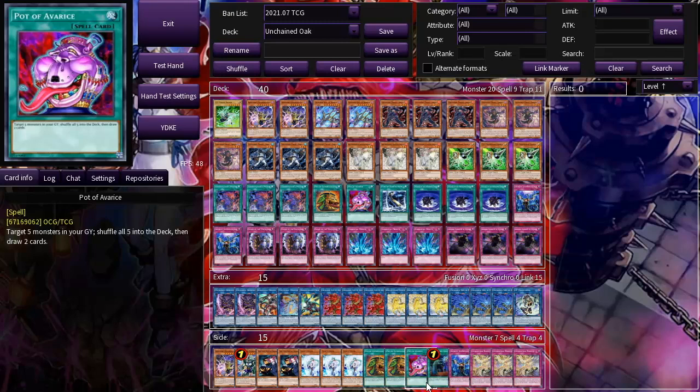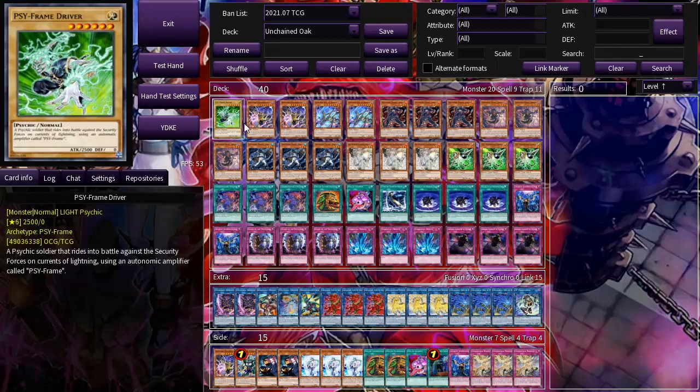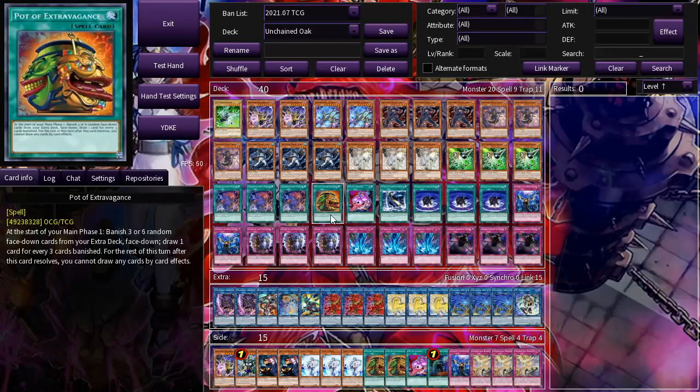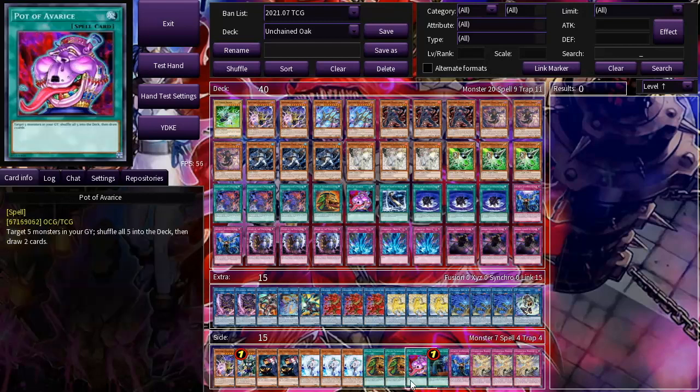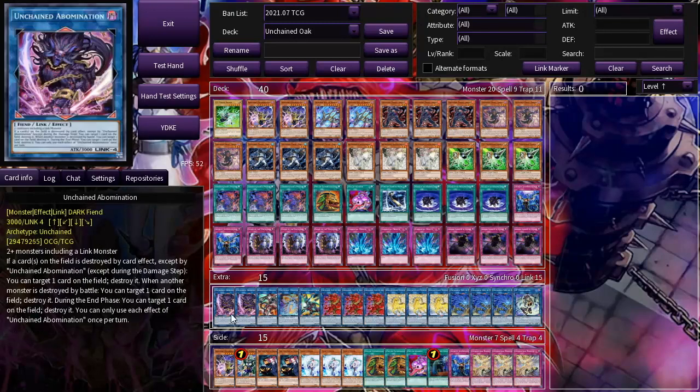Avarice does not generally see play in these decks. That's something I don't usually see. I'm not sure I see people on Gamma either. I feel like I see people usually more on Trap Trick and things like that. Usually the three Extravagances are in the main deck as far as I know. You do have a slightly odd list. I see you have the Extravagance in the sideboard, but there are cards that aren't here that I would expect to be here.